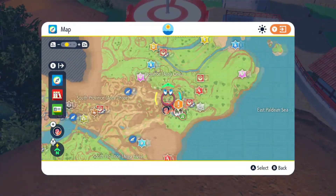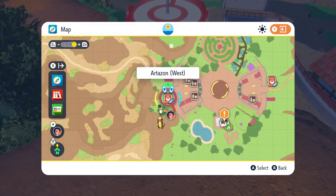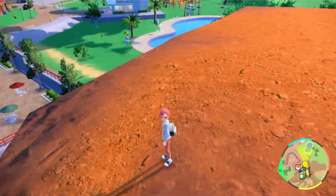You start off by flying over to the Pokemon Center in Artisan West. Just south of the Pokemon Center, there is a cliffside ledge, and you can see it's right next to the Pokemon Center. You can get the first purple stake from right there.